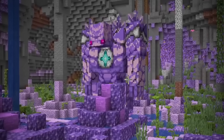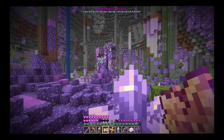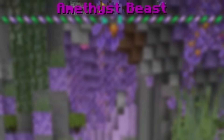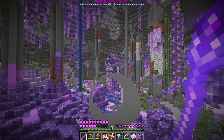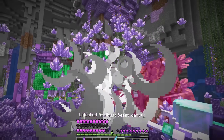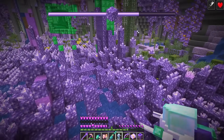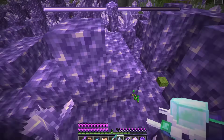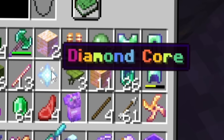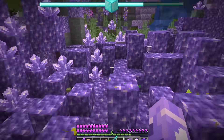Why did you attack my people and raid my things? You will pay for this! What in the world is that — it's an amethyst beast! How am I gonna take this guy out? Do I have to use the amethyst staff? Big guy versus big guy, baby! And he's dead — that guy was freaking huge! He did drop something — it's the diamond core, which we'll use to upgrade our glove to diamond.